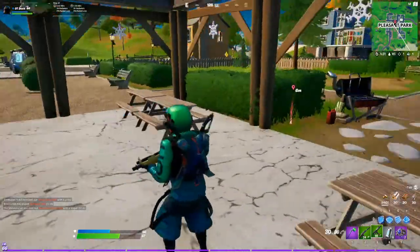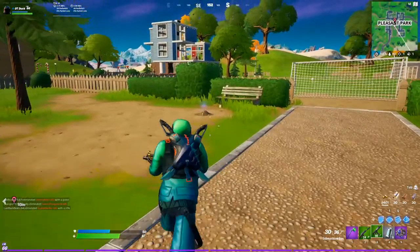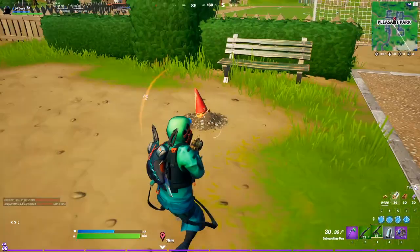Yo, what's up guys? It's Duck here with another video. Today we're going to be finishing out the gnome quest line. This is quest 4 of 4. You have to bury gnomes in Pleasant Park or Retail Row.